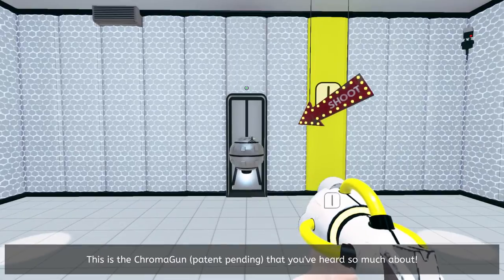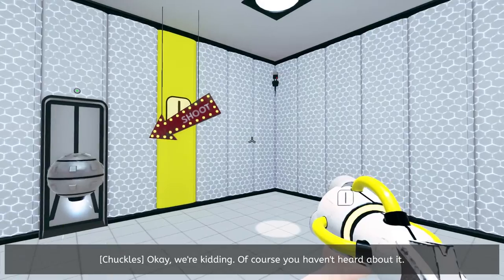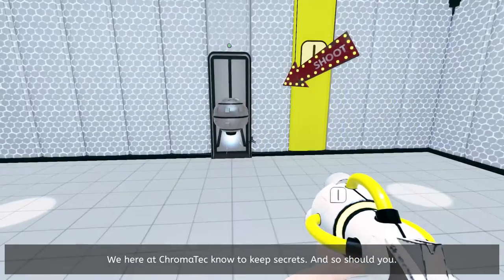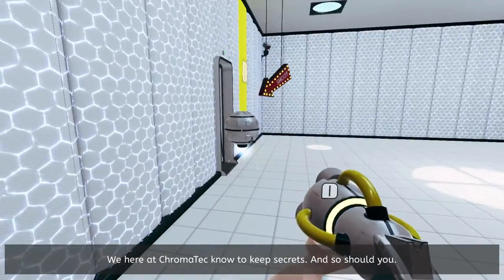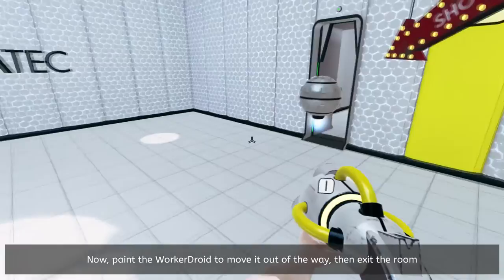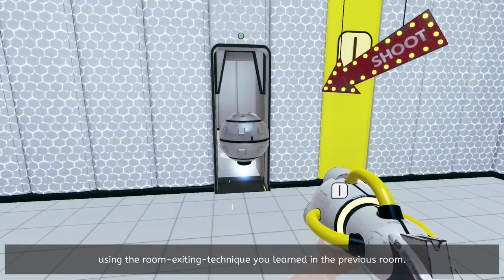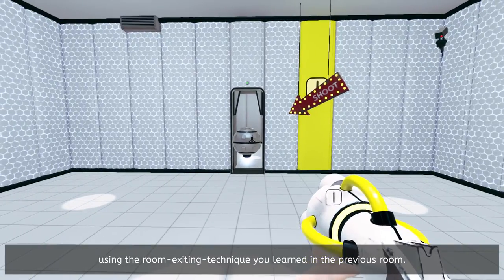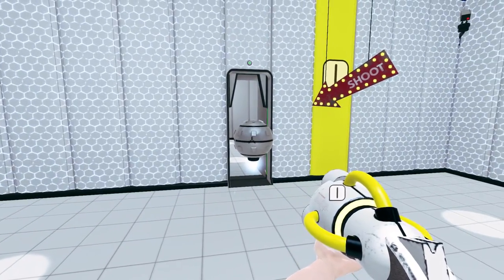This is the Chromagun — patent pending — that you've heard so much about. Of course you haven't heard about it. We here at Chromatech know how to keep secrets, and so should you. Now paint the worker droid to move it out of the way, then exit the room using the room-exiting technique you've learned in the previous round. So we're supposed to paint it — I guess we shoot it with our gun.